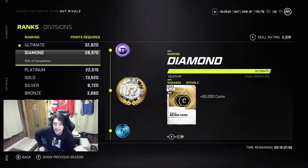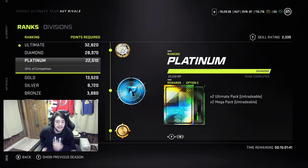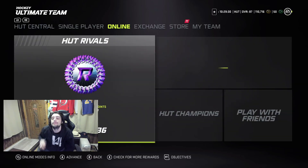I'll probably finish in diamond and just take the untradeables for content — making cards is what I'm looking to do. But yeah, there are a lot of great ways to make coins through Rivals, and hopefully I'll be able to stay in Ultimate — that's really all I hope for.